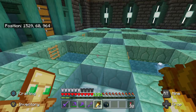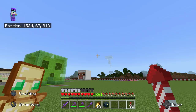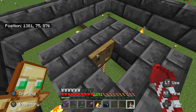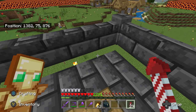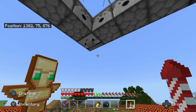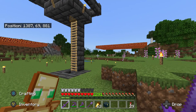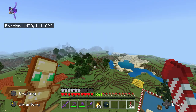I've also got a phantom membrane farm. You can only use this at night when phantoms spawn. You stand in the center on a trapdoor, phantoms spawn on the magma blocks and come to attack you, but there's a cat below that scares them so they fly straight up and get trapped. Then a button weakens them all for one-hit kills. It's very useful — you can get easily over a stack of phantom membranes every night, though I don't need that many often.